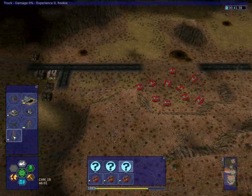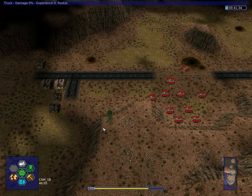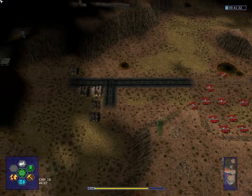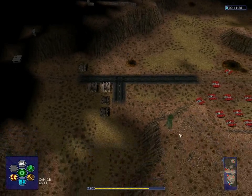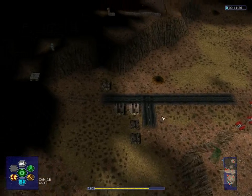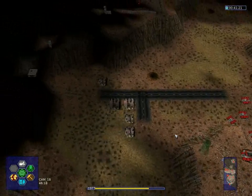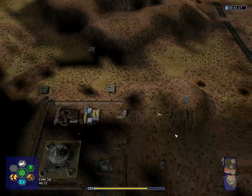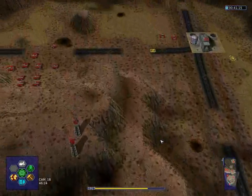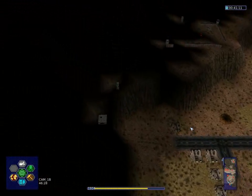In this case, that means we're going to build another sensor tower right about here. It should have the same level as this ledge, so we should be able to view the base in detail once this tower is done. I'm just going to wait until it is built, and yeah, then we'll have an overview of this base here.